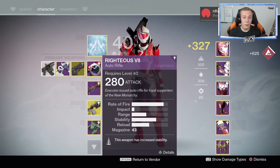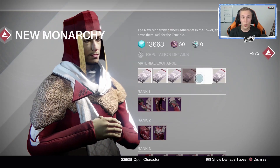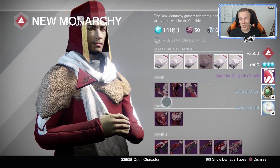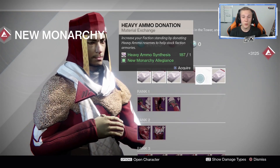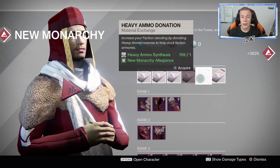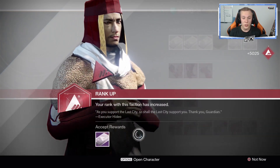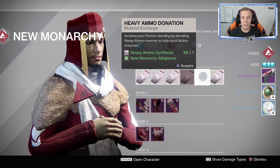So we have about three packages to open with the New Monarchy guy and I'm really hoping for a better primary. What I'm going to do is put on my Khvostov and hopefully the smart loot system will kick in. I don't know if that's a real thing or not, but just in case we're going to try it out. Alright, we're about to level up — first package, we got a cloak. Second package, please be a primary... we got another sidearm.